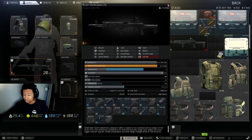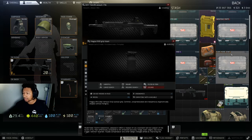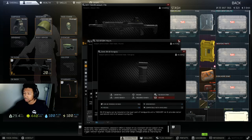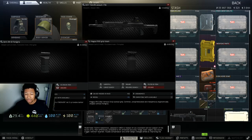I also use the RVG foregrip when I get the opportunity — it gives 7 ergo and 3 recoil control. It's just straight-up better than the RK0: side by side, the RK0 gives 3 recoil and 4 ergo, while the RVG gives 3 recoil and 7 ergo. So if you can, always use the RVG.